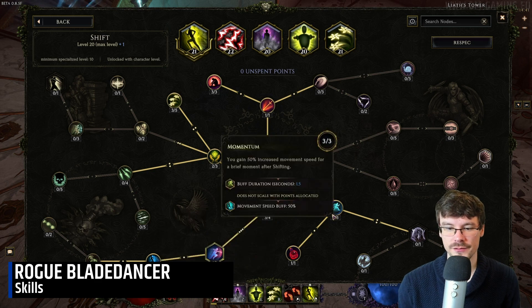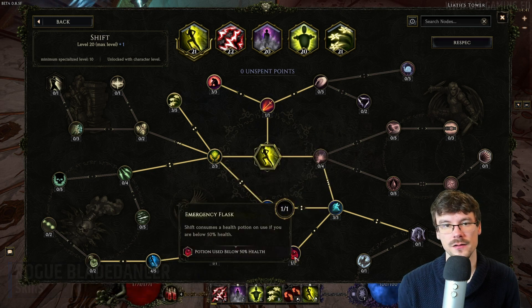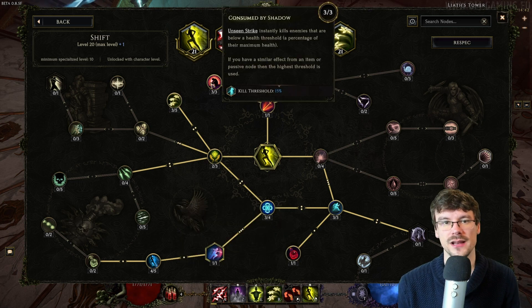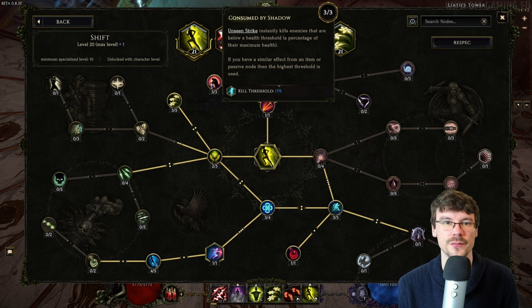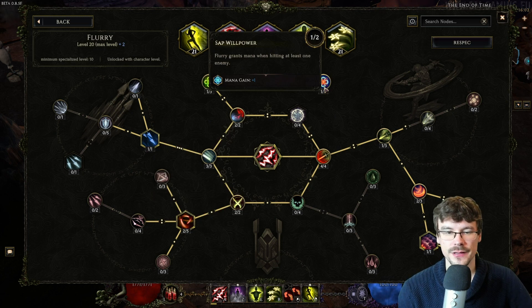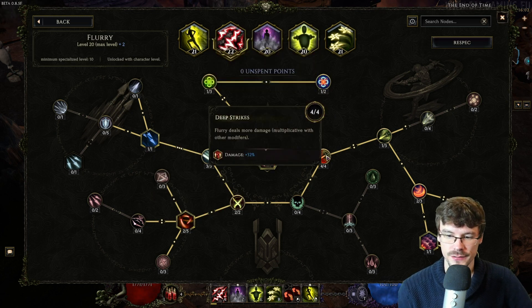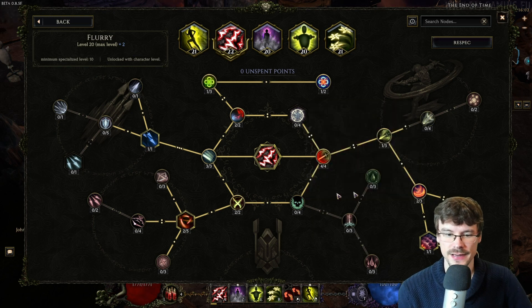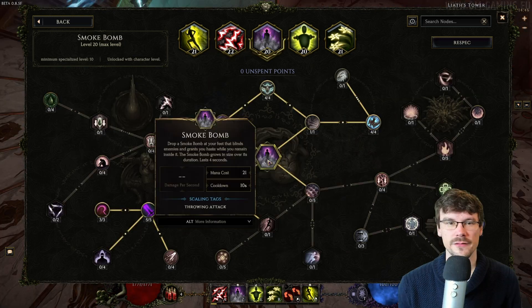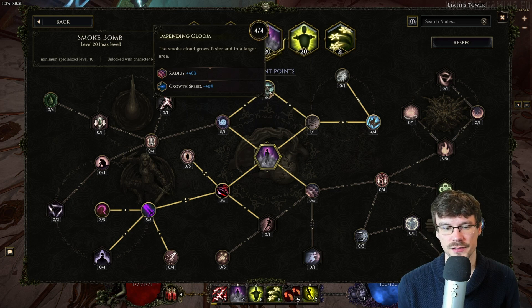For the first skill, Shift, we want the Shuriken node, additional dodge, buff duration, and the node that auto-uses a potion if you are under 50% life when you dash. The last node is very important — it lets you one-shot bosses once they have less than 50% of their life, which you'll see in the gameplay. For Flurry, we want a bit of mana, increased damage, the wave, increased damage for the third strike, and some additional damage nodes.